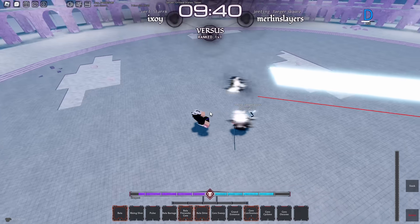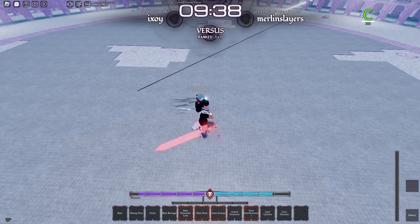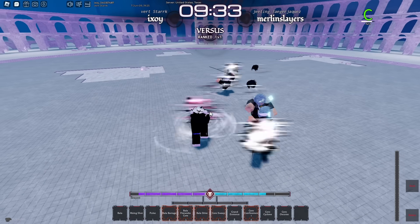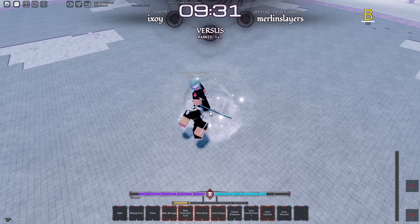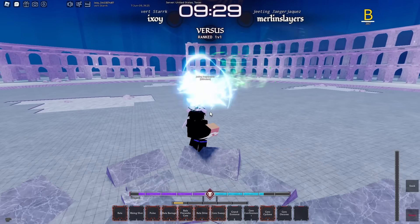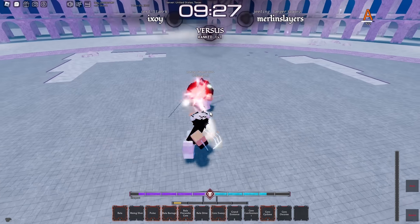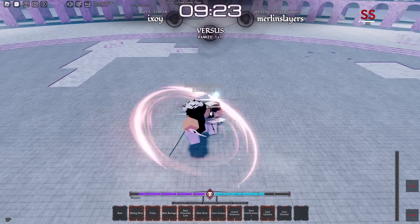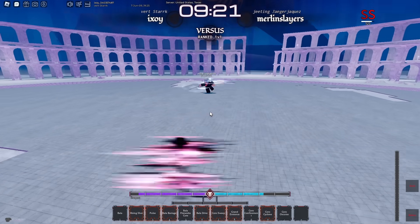Uppercut him with this, hit him with that, let me quickly hit him with Barrage, into that. There's nothing they can do — there's actually nothing they can do. Stomp on the ground, hit him with a Pulse, into that. I feel bad, I actually feel so bad — there's nothing they can do, there's actually nothing they can do.